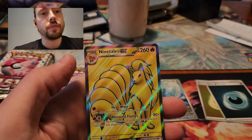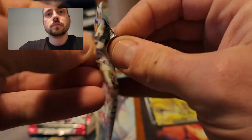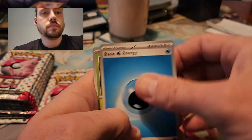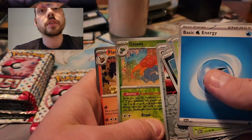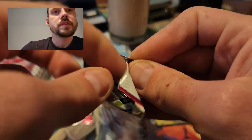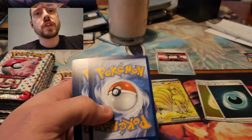Tentacool, Seal, and the Full Art Ninetales EX — there's one I haven't seen yet today. Reverse Grabber, Reverse Gloom, and a Flareon. That Grabber is actually worth about a dollar — I'm going to set that aside. In Reverse Holo form specifically; the normal one's about 25 cents. It was worth more when the set was newer. I do believe it's used in decks. Definitely worth setting the Reverse Holo version aside.